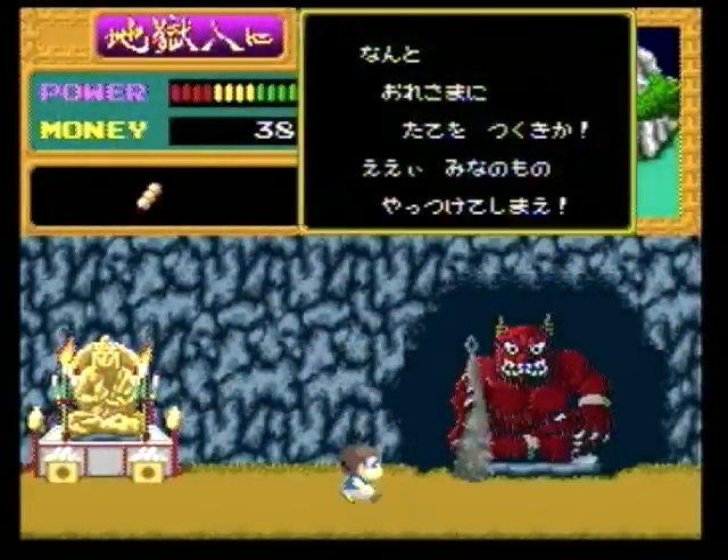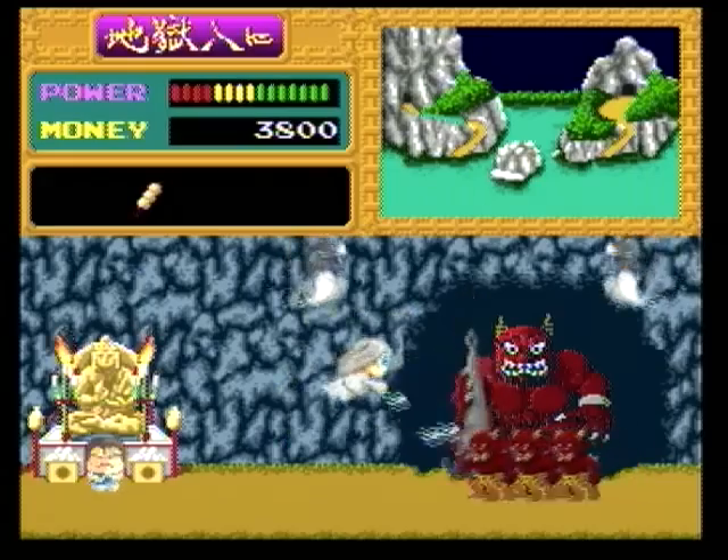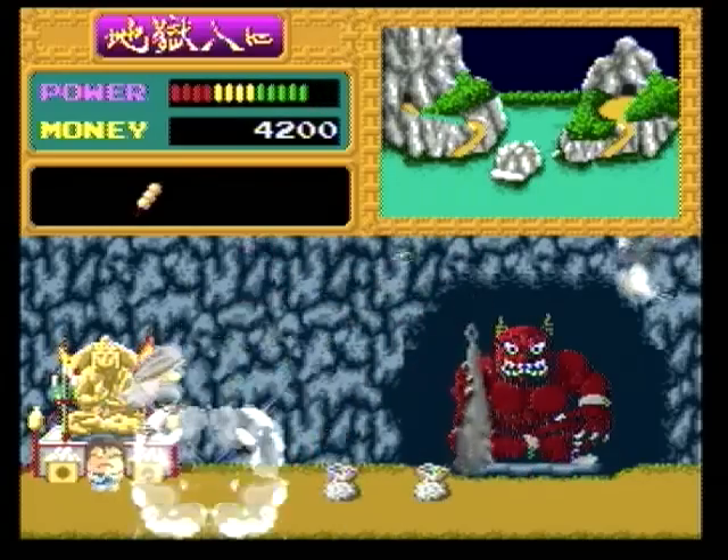Another interesting feature in Shadowland is the way that you fight the bosses. Tarosuke will start praying until a guardian spirit pops out for you to control and take down the boss with, almost like a small shoot-em-up segment.